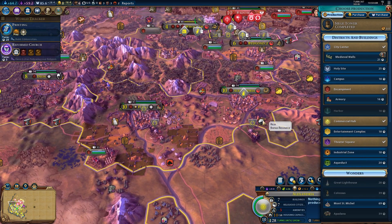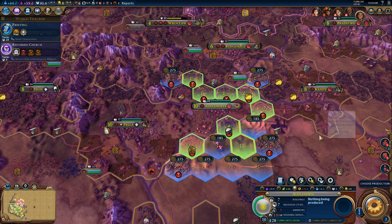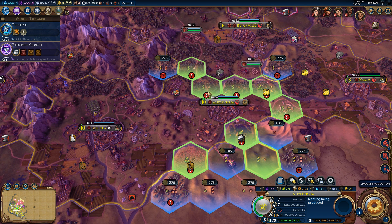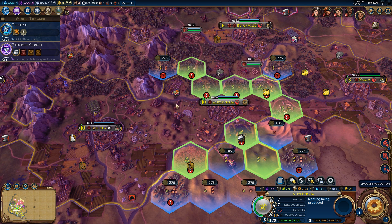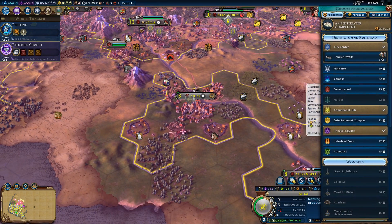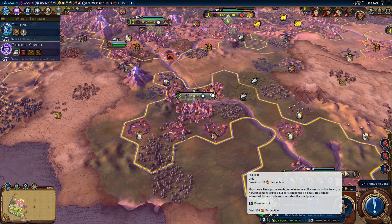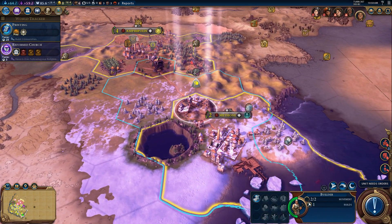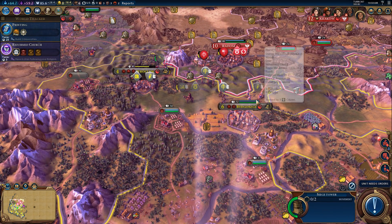An Entertainment Complex would be nice, probably. I think the Entertainment Complex buildings are a six tile bonus, so if I put it here it might cover four tiles and would definitely help Pella. Let's go ahead and build an Entertainment Complex in Alexandria. Meanwhile down here I need a Builder - we need to improve those woods, and then I need you to come up here and help with that unit.